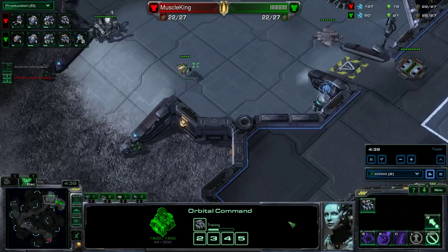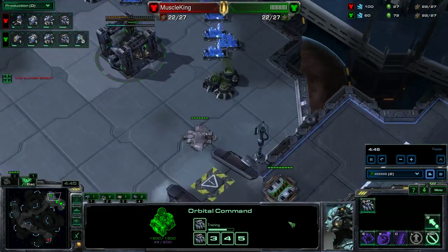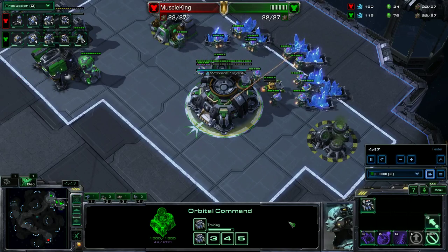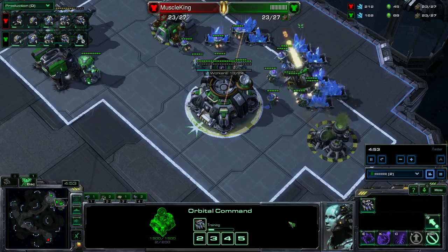We stay in a relatively lit area where he might possibly jump up. If it's a single Reaper, we're safe, but we kind of have to keep an eye on the minimap, because if it's a double Reaper, then we're at a disadvantage.